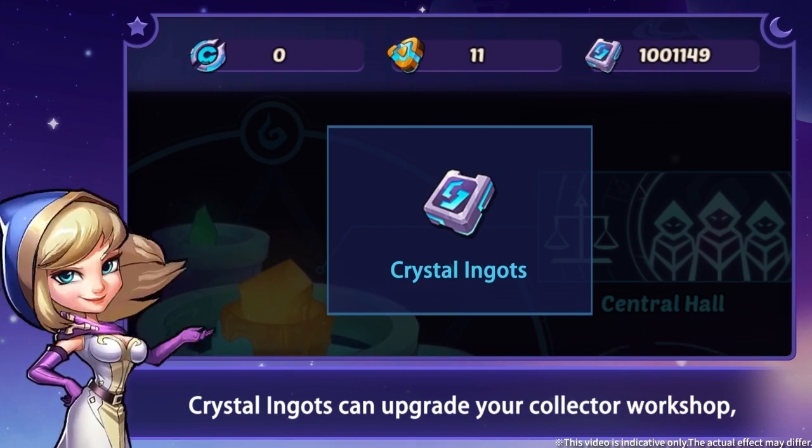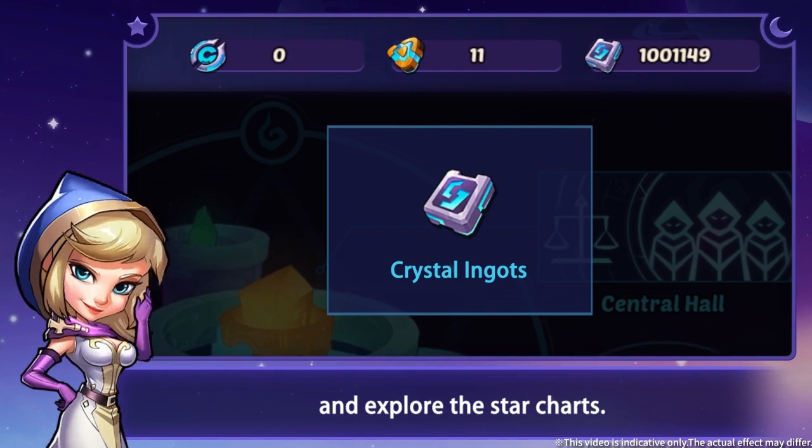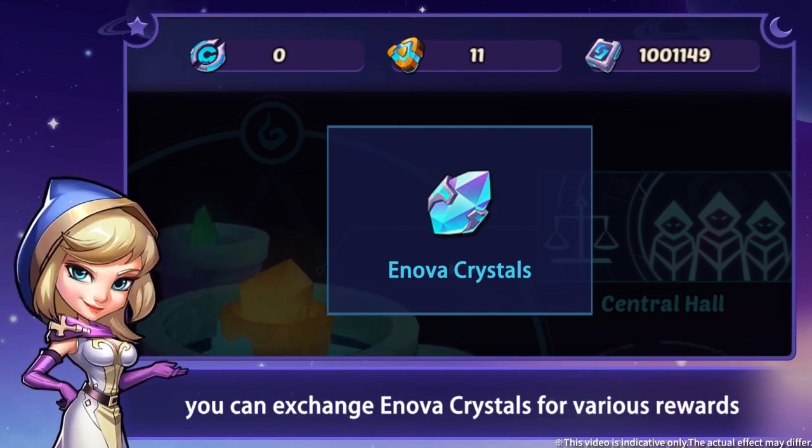Crystal Ingers can upgrade your collector workshop, spaceship lab, and arcane nexus, and explore the star charts. Also, you can exchange Innova Crystals for various rewards in Central Hall.